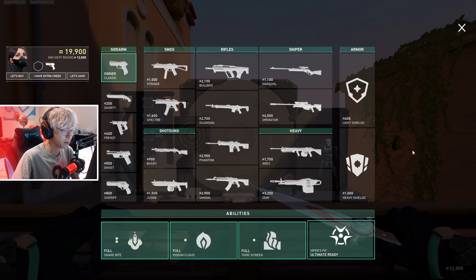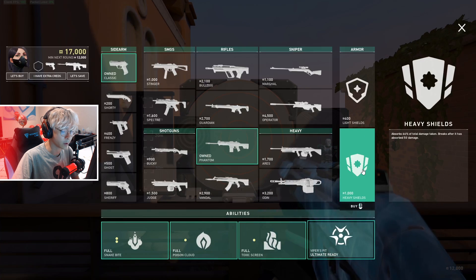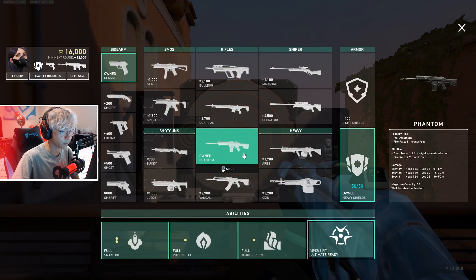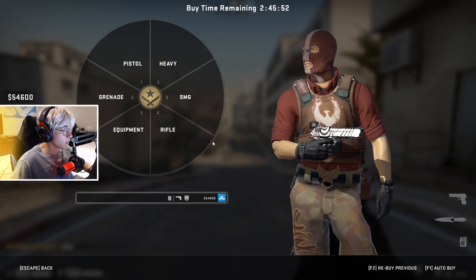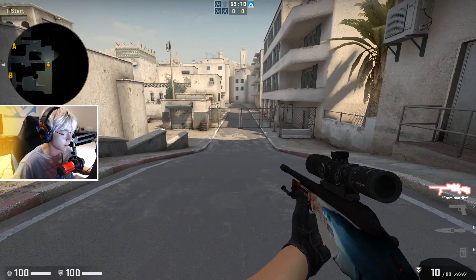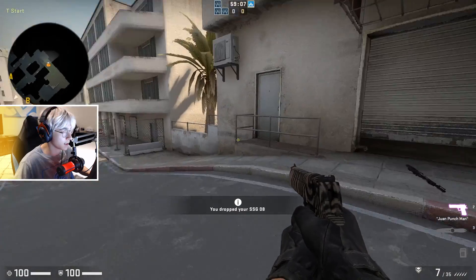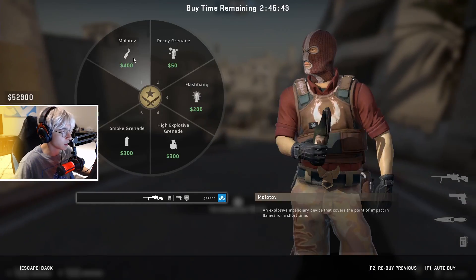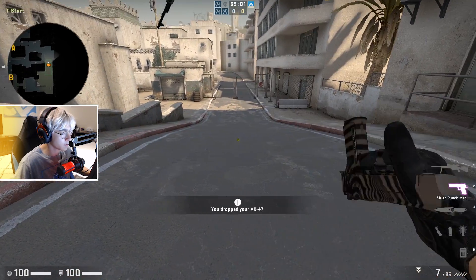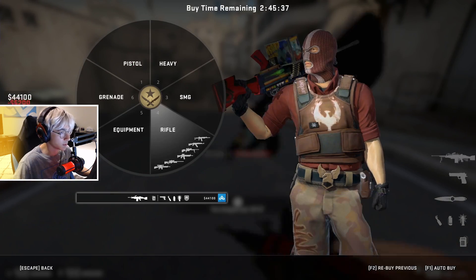A very cool feature in Valorant is if you accidentally buy the wrong weapon, or you buy when your team is saving, you can actually return the weapon to get your money back. In Counter-Strike, once you buy a gun you're not able to refund it. In Valorant you can refund armor, guns, or abilities that you purchase, but you're not able to refund any grenades. So any grenades you buy are just wasted money if you accidentally purchased them.